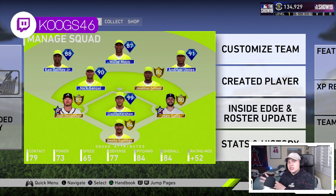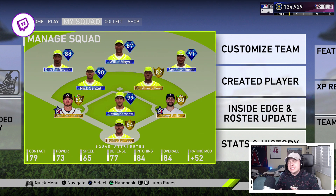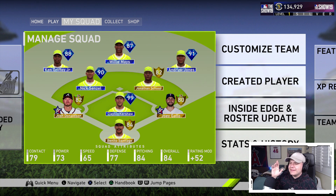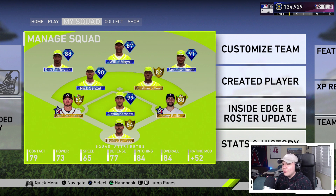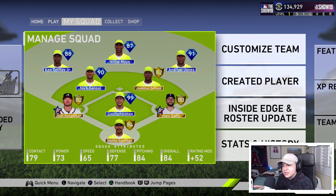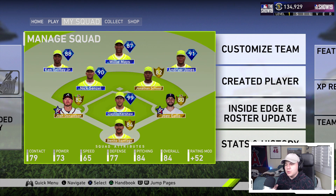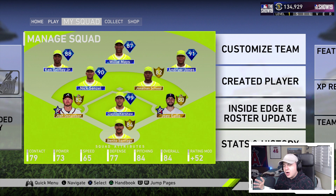When I get to the packs and show you what we have to open, you're going to see just how much progress we've made with the no money spent squad. I'm going to break it down step by step. Take a look at the squad right now because chances are this squad is going to look drastically different by the end of the video. There's a choice I'm going to make that might be a little costly, but I think it's going to be a good one.